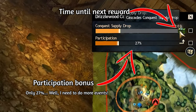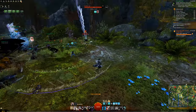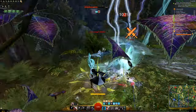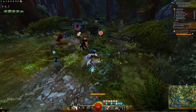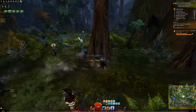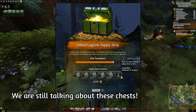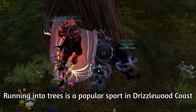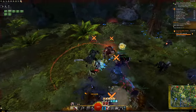To maximize the rewards from this system, make sure to enter the map as soon as the meta begins. This way you can start building up that participation bonus and get the maximum amount of profit when the rest of the map starts capturing more and more camps. These chests all grant materials from all tiers, so the contents could be anywhere between tier 1 and tier 6 materials. These could also be very useful if you are crafting a specific legendary or ascended item.